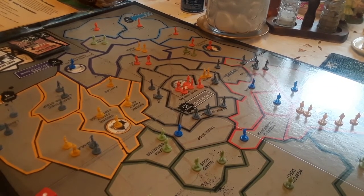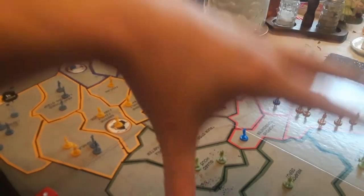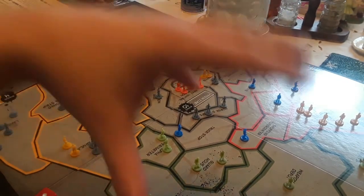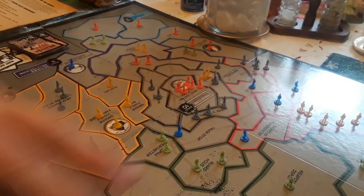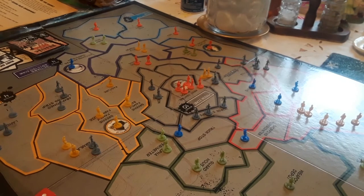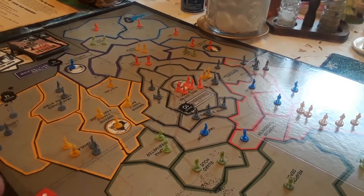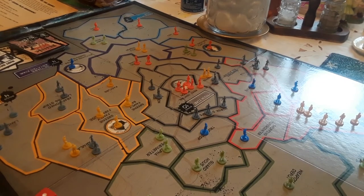The strategy of the game is to try to take over a main base early and try to keep it so you can stay in the game. This game isn't necessarily about taking over the whole board — it's more about trying to hold out against the zombie hordes that just keep coming and coming and coming.